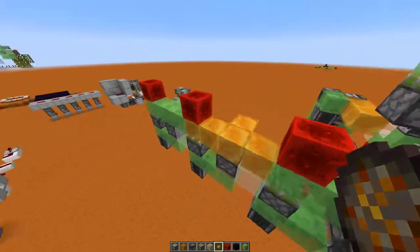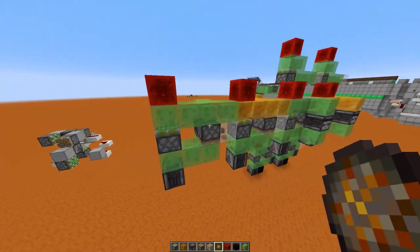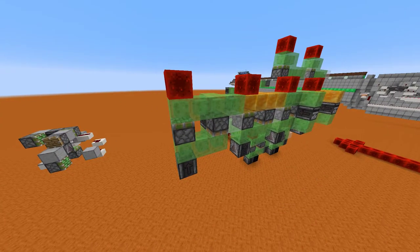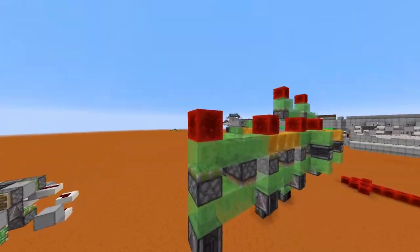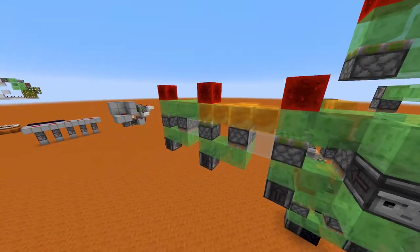Good, the blocks aren't gone. Basically the slime block and honey block interaction is making sure that nothing happens. Anyways, it's basically — this is just a BUD switch — so it's just going to go up and down; the whole chain is going to do that.